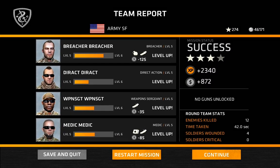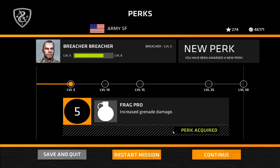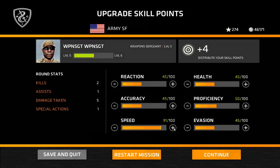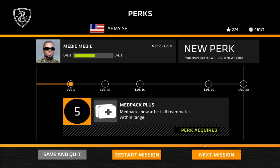I would prefer a four-star for keeping all my guys alive, but essentially how the star system works: you get more stars for keeping guys alive and completing faster. So the faster you complete and the more guys you keep alive, the higher rank you get. It took me a little too long on that one. Almost got speed maxed — the Breacher hit level five so he'll have increased grenade damage. Direct Action gets a bonus when under fire. Weapons Sergeant gets the ability to do damage while suppressing fire. The Medic will be able to affect everyone in range.